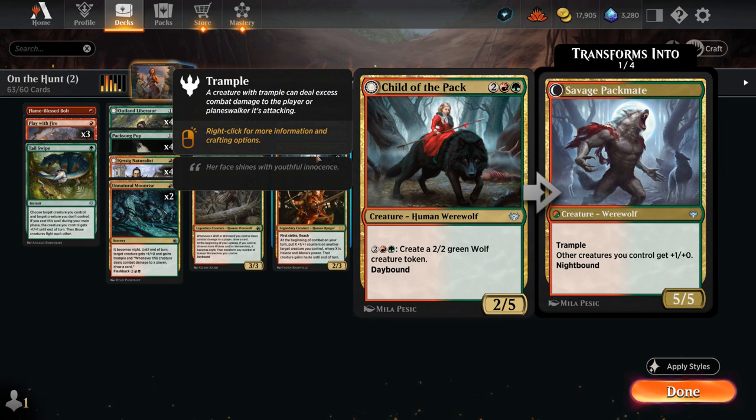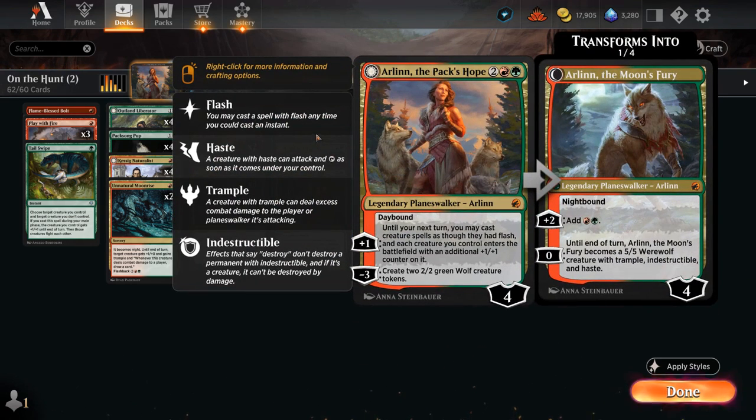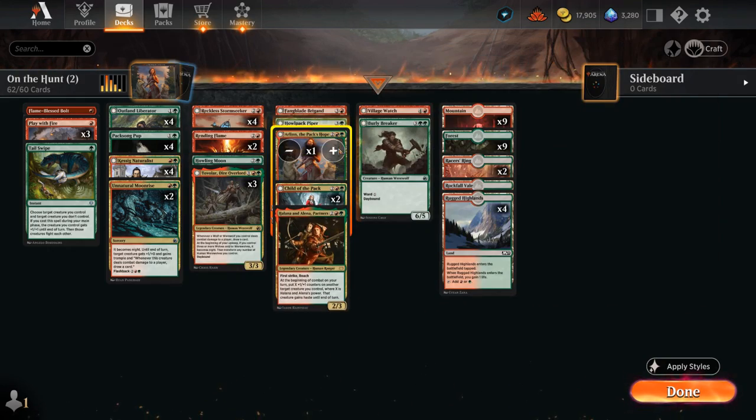Child of the Pack gives us an activated ability for four mana to make a wolf token—a way to spend mana and potentially switch to nighttime without casting a spell. Savage Pack makes a 5/5 trampler giving creatures one extra power, but we go down to two copies to make room for an extra copy of Arlin, the Pack's Hope—the key planeswalker. Arlin's minus three makes a pair of 2/2 wolf tokens, then the plus one lets us play creatures at instant speed until our next turn, giving extra plus-one counters. We can pass the turn to switch to nighttime and still play werewolves during the opponent's turn. During the night, Arlin becomes a 5/5 indestructible werewolf with trample, so we add a second copy.